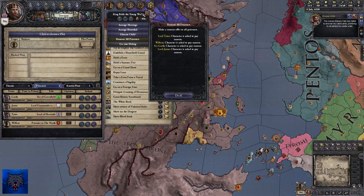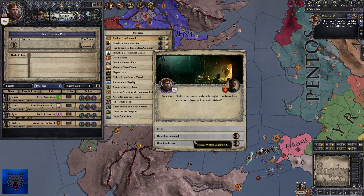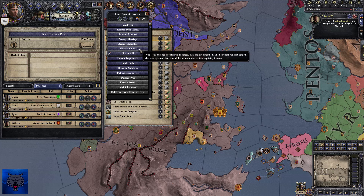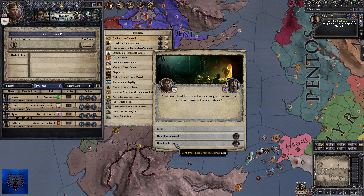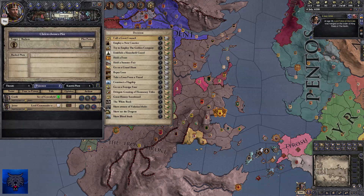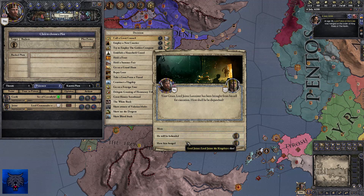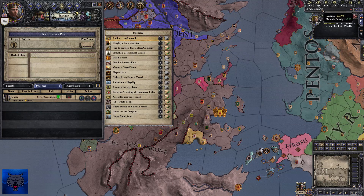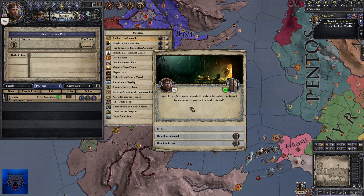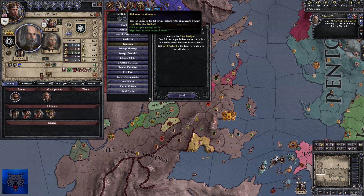We've still got Jaime, Tytos and Willem as prisoners — let's execute them. Let's hang Tytos, behead Sir Jaime — the old way, the man who passes the sentence should swing the sword. I do get the stressed trait, but let's roleplay it. And we'll hang Gareth as well.